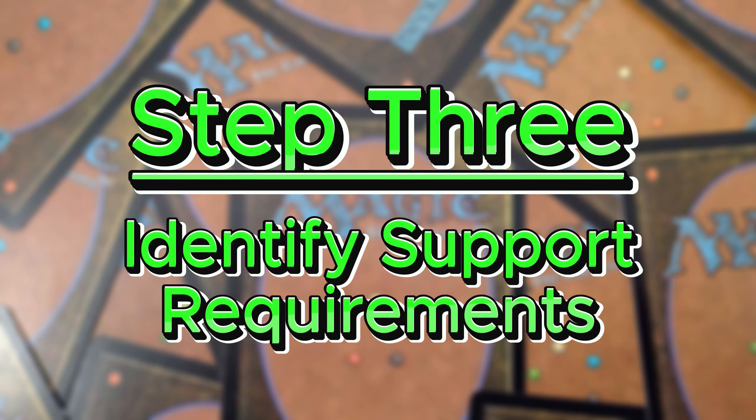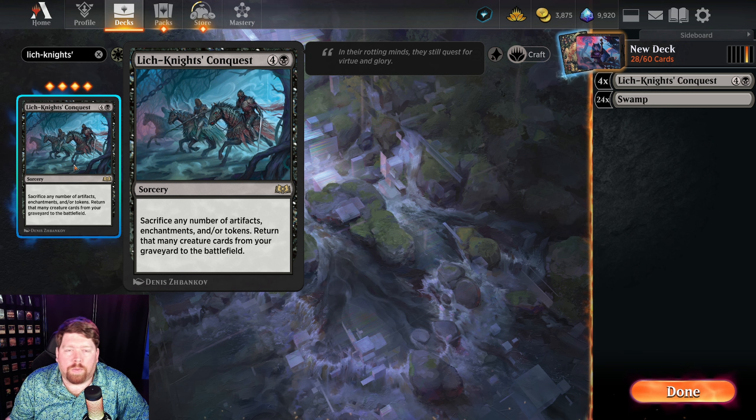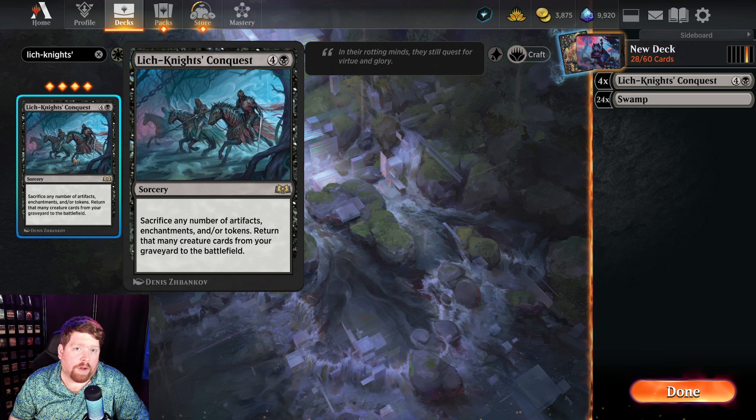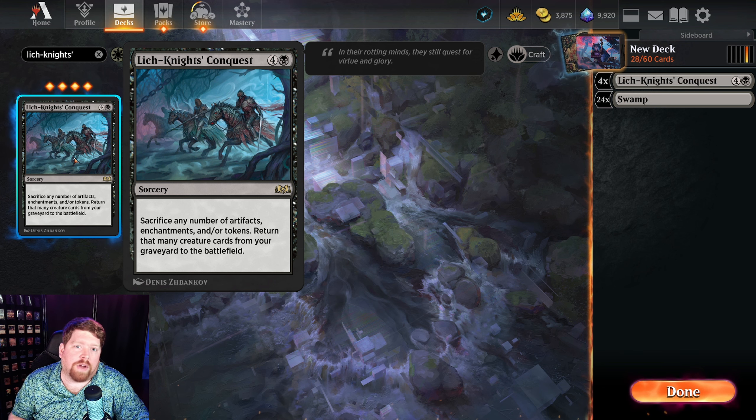Step 3: Figure out which cards or mechanics are best going to support the idea. Lich Knight's Conquest costs four and a black — it's a sorcery that says sacrifice any number of artifacts, enchantments, and/or tokens, then return that many creature cards from your graveyard to the battlefield. We need things that generate tokens, enchantments, or artifacts to sacrifice; big scary things to reanimate; and ways to get things into our graveyard.